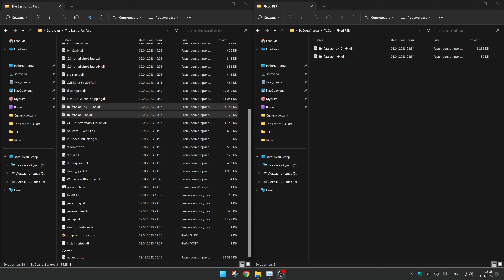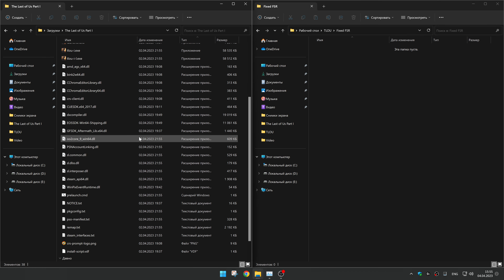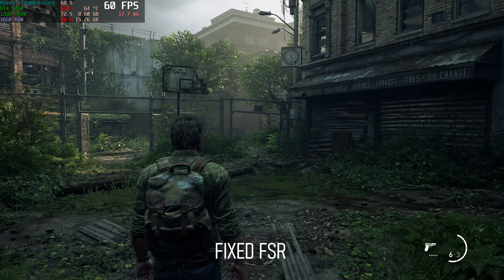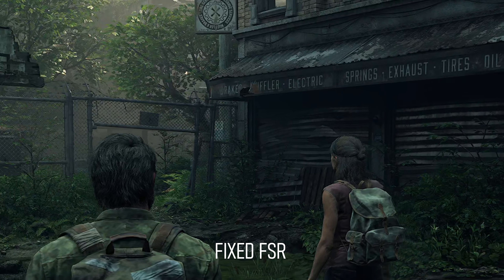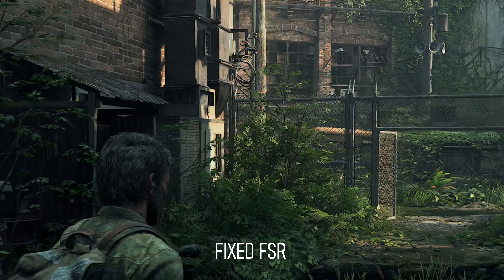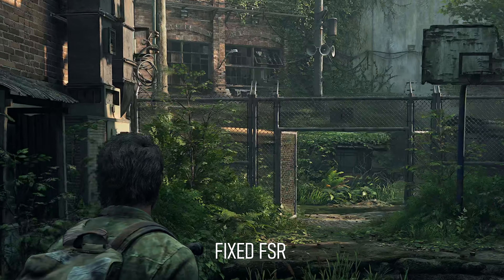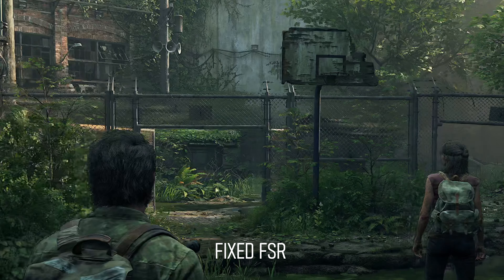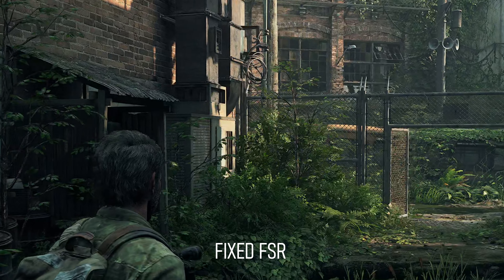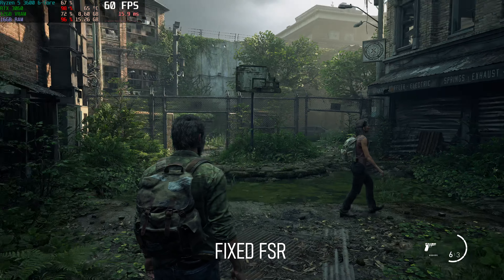This is the first thing we can fix. Like DLSS, FSR libraries can be replaced with versions from other games — I leave links to these DLLs in the video description. As you can see, after replacing the FSR libraries, fine details no longer crumble in motion and the image looks much better than with standard anti-aliasing. For my monitor at 4K, I use ultra-performance mode, which upscales the game from 720p three times. But for 2K and 1080p monitors, I recommend using balanced and quality modes respectively.